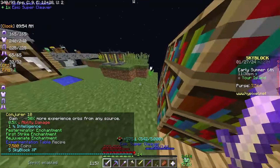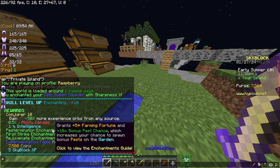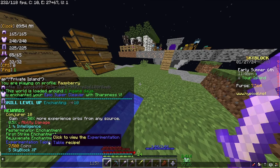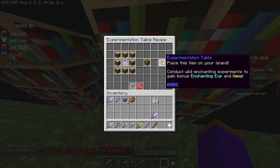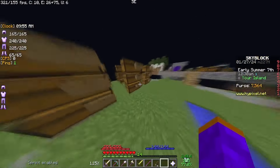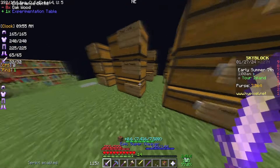Instead of going to smite, let's just go for sharpness. I got enchanting 10, a pest terminator, first strike, rejuvenate, and the experimentation table recipe. We got the experimentation table recipe — place this item on your island. It's very simple; we should be able to easily make one. And boom, we made an experimentation table.